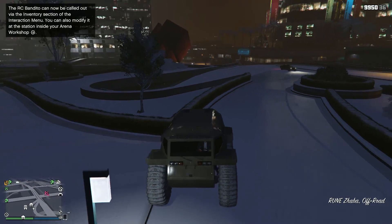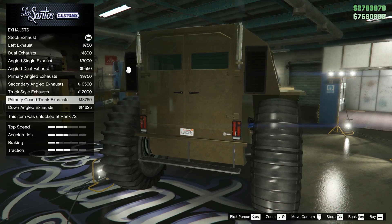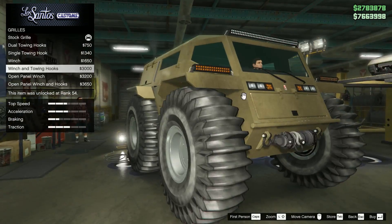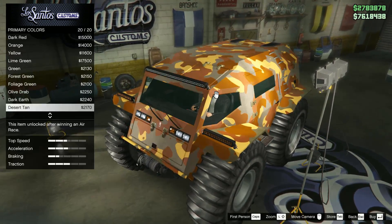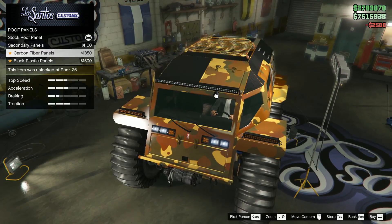Before I get ahead of myself, let's take a look at some of the customisation options available to the vehicle. All you really get with this thing is some off-road-y kind of stuff — non-functional tow bars, tools and fuel cans on the side of the vehicle, or the usual off-road accessories that you find on an off-road car.